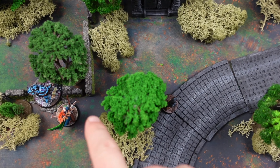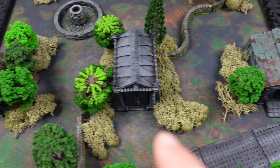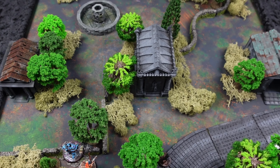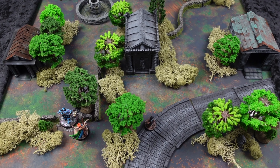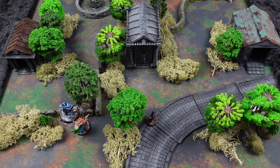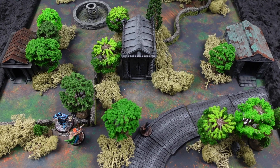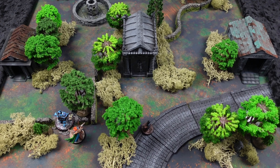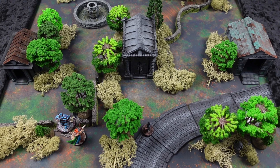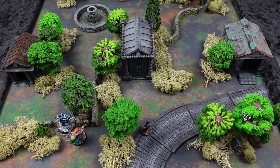What's up wargamers, welcome back to World of Wargaming. Today we're digging back into the super dark, dirty, evil, and wicked world of Forbidden Song: Fantasy Battles at the End of the World. We're going to be playing the mission 'Cut Off Her Head and Take Out Her Heart.' Let's take a look at the board, talk about the rules of the scenario, and get into this game of Forbidden Song.